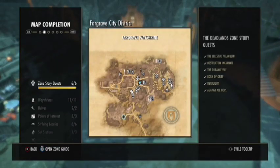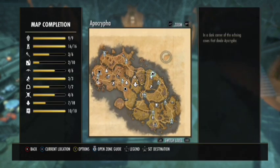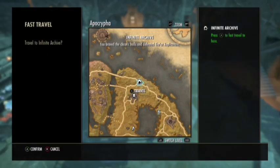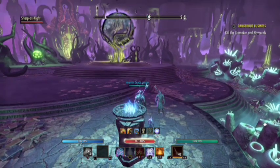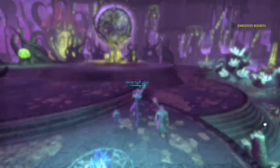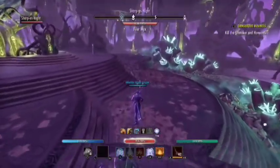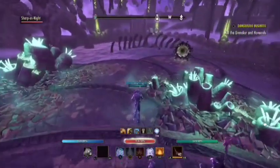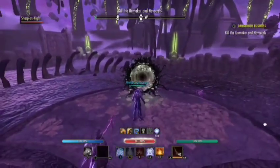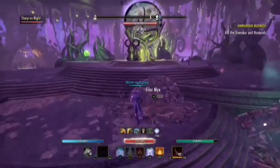To travel to the Infinite Archive, all you need to do is come to a Way Shrine and go to Apocrypha - this little symbol here is the Infinite Archive. As far as I know this is the only way you can actually travel directly in. Once you're inside there are multiple things to take note of. If you ever want to exit you can exit through the portal here, which will take you to wherever you were last, unless you were in PvP, then it will be the last zone you were in.